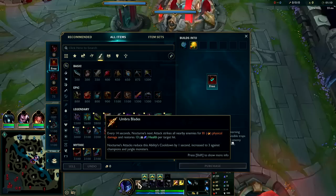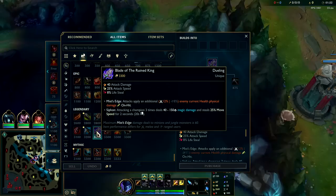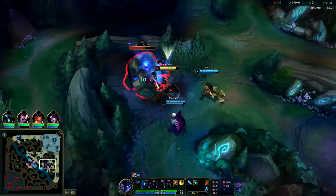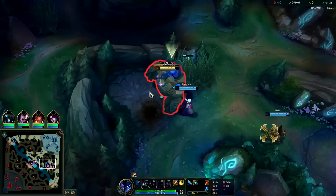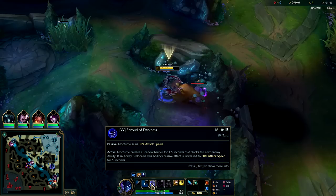The shredder build is frankly awesome on Nocturne because of the way his passive interacts with auto attacking. On top of that you get an AD bonus from your Q and an attack speed bonus from your W. For our build we're going to be rushing BORK into Stridebreaker. After that it's extremely situational — you can get things like GA, Black Cleaver, Death's Dance, Chempunk Chainsword. The two core items are BORK into Stridebreaker, and they work well together because both give you a slow.